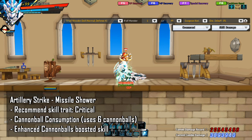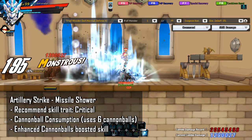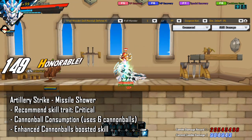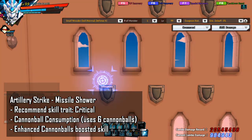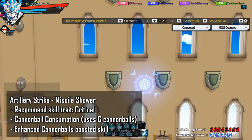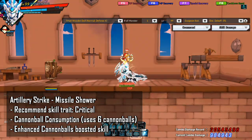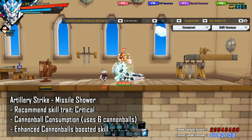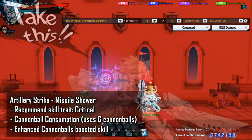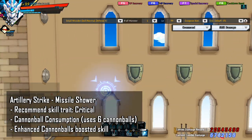The next skill I want to talk about is Artillery Strike Missile Shower. The recommended skill trait is Critical. Hold the skill key and use the arrow keys to set your target, then release the key to bomb the area. Try not to hold if you are doing DPS. You can pre-cast this skill. The missiles drop randomly, so the damage is RNG. This skill is a very strong bossing skill. While you are holding the skill, you are in I-frames, making it a really good skill to hold if you need I-frames, such as when playing support in Rosa Raid.